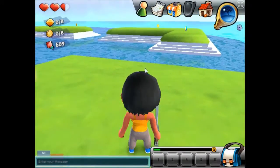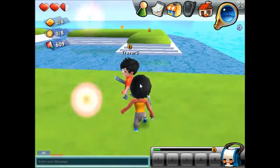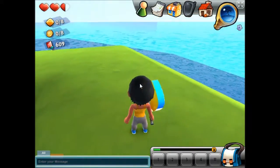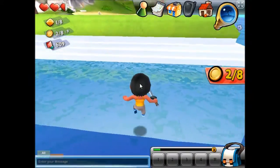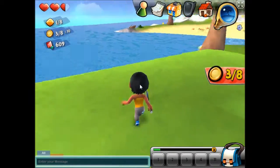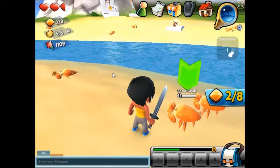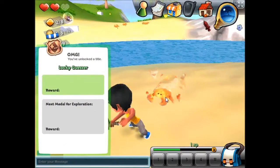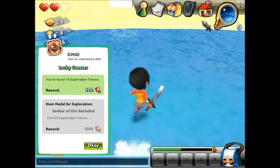I discovered an island. I don't think I did actually discover the island because there's other people already on it. I think they may have discovered it first — I don't mean to be persnickety. Are they sleeves or are those my arms? Oh no, they're my arms. I was flashing about in the water. Eight more tokens to get. Does this entire game consist of running around collecting tokens and coins and things? Because if so, I might stick with it.